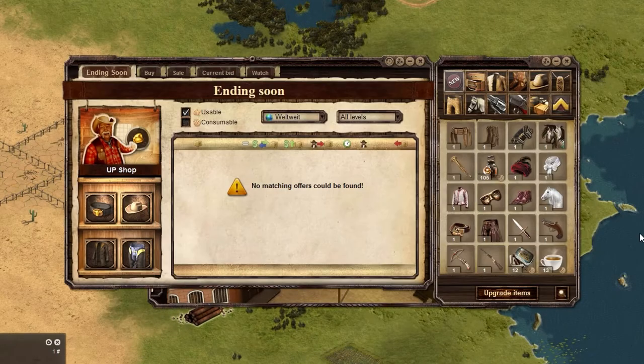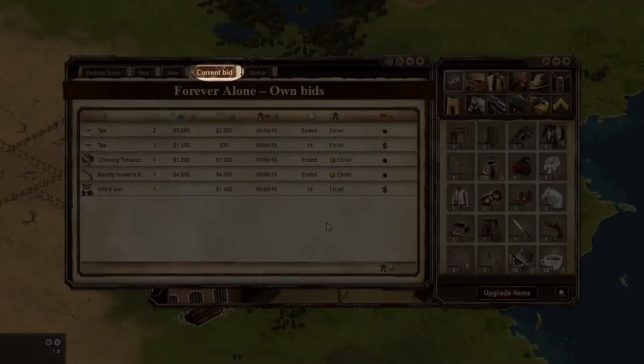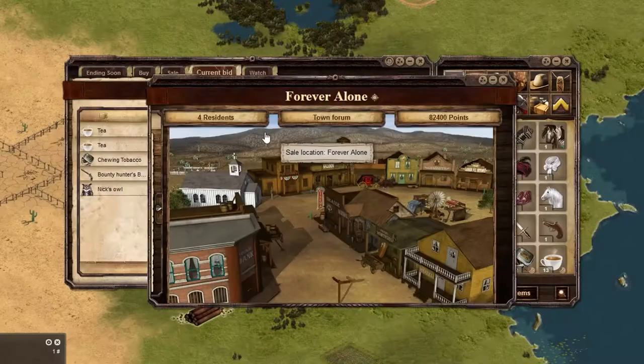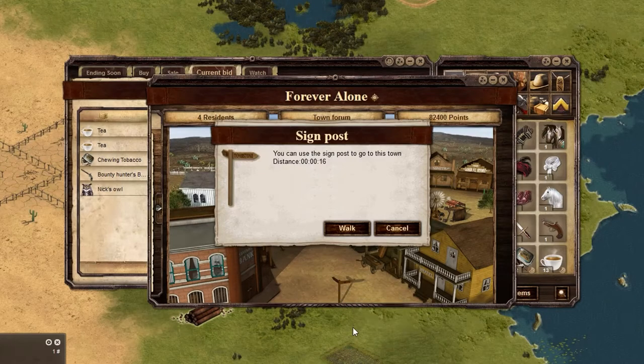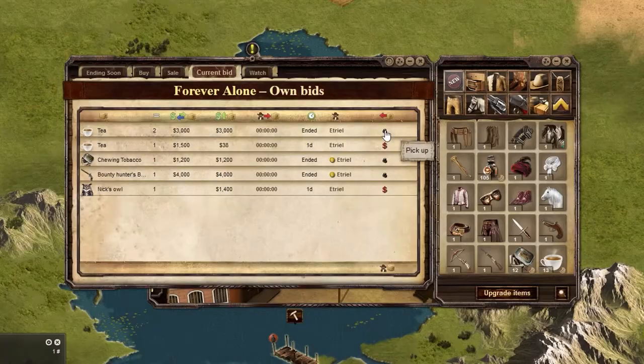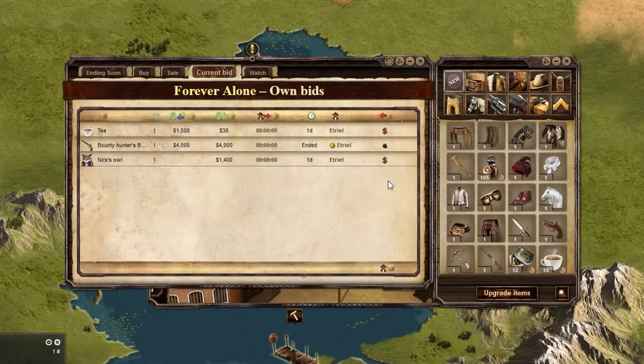Once you buy an item, you must travel to the town it was sold in to pick it up. Open the market, click on current bid, and then click on distance to town. When the town opens up, click on the signpost to travel there. Once you arrive at the town, open up the market, click the pick up button, and the item will be added to your inventory.